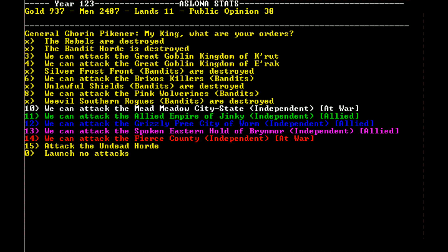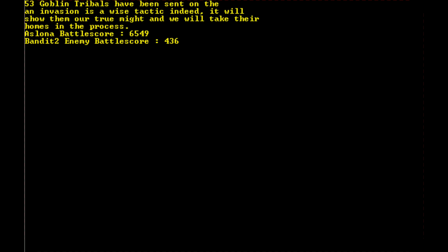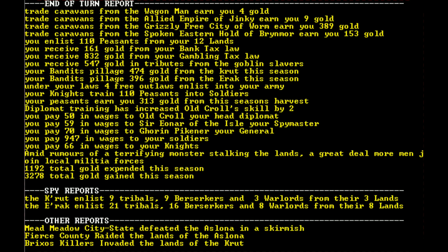We still want to attack the minor bandits. We destroyed the Silver Frost Front, so let's go for the Brixis Killers — invade them for their lands, send everything: 667 soldiers, 995 soldiers, 25 knights, 53... our losses are only two. We gained some land. Trade caravans coming in, 12 lands, 110 peasants being trained. Diplomat training increased his skill by two — doesn't seem worth it really.